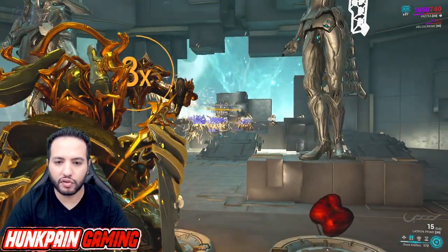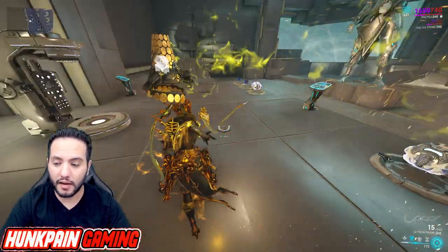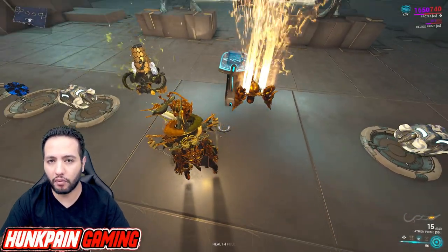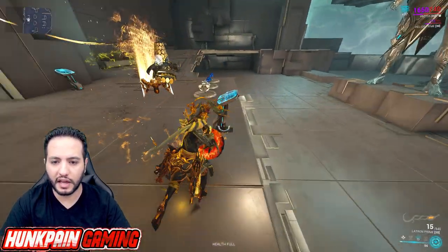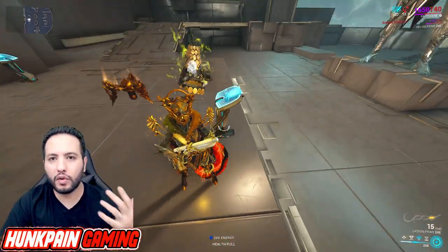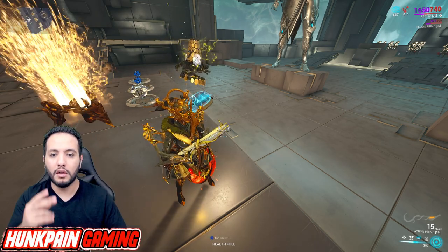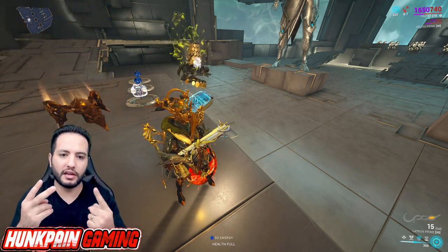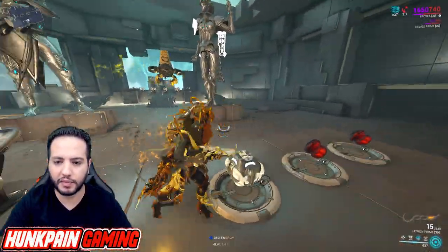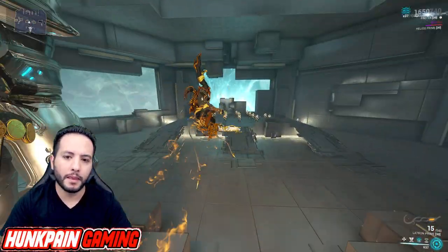Look how far they shoot — from here they're already shooting enemies, that's how powerful Protea is. The third ability: you put the flower in the ground and it gives you ammo, energy, and health. The health and Equilibrium work together because in this game health drops drop more than energy, so every two health orbs becomes one energy. Using Equilibrium is very, very good especially for energy-hungry frames.